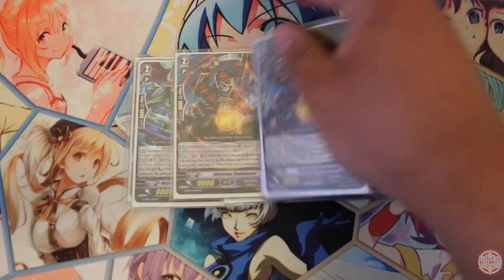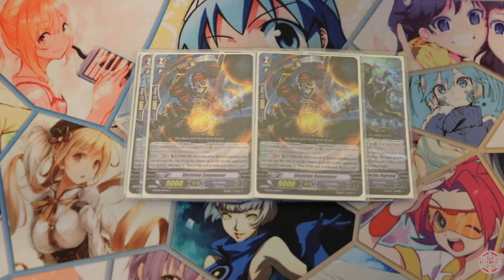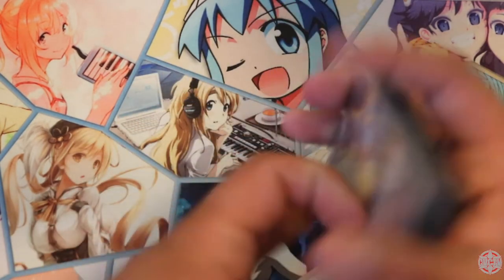Last of the Grade 2s, I play two copies of Skeleton Cannonier, which is one of the best Grade 2s in Granblue. When he's resurrected from the drop zone, you may hollow him. When he's resurrected, Soul Blast 1 and retire a card, and if he's in hollow, you get to draw a card. So the draw card is a hollow skill — remember, you can have him on board and still kill something, and you just don't draw, which is fair. That's the end of the Grade 2 lineup.